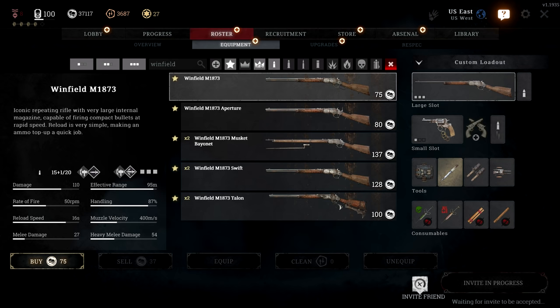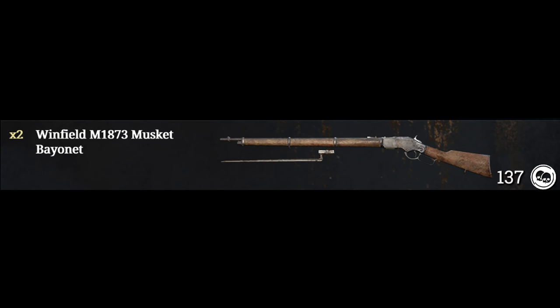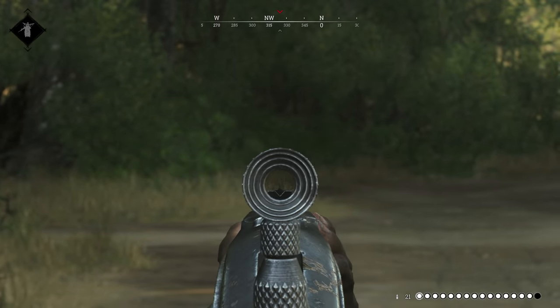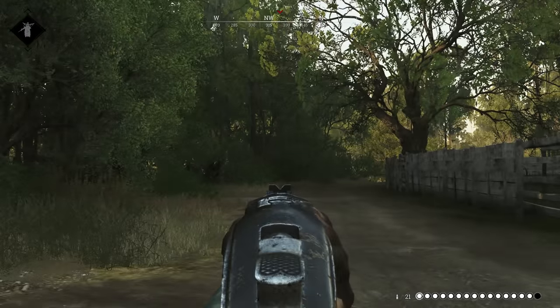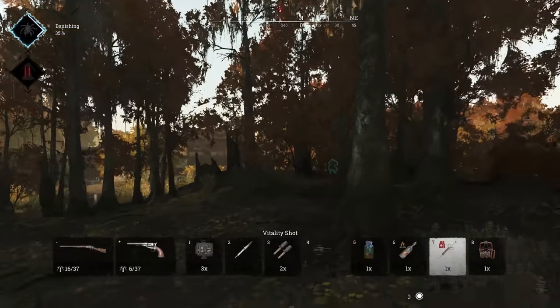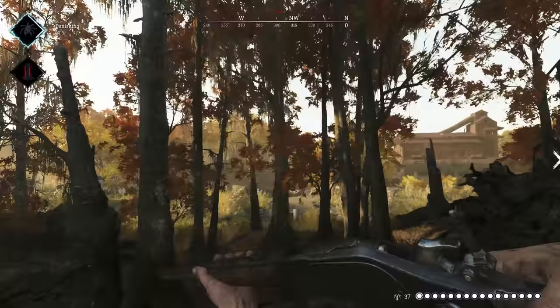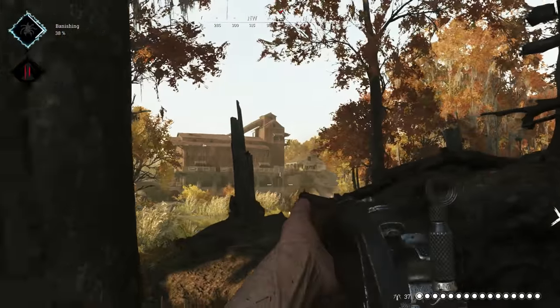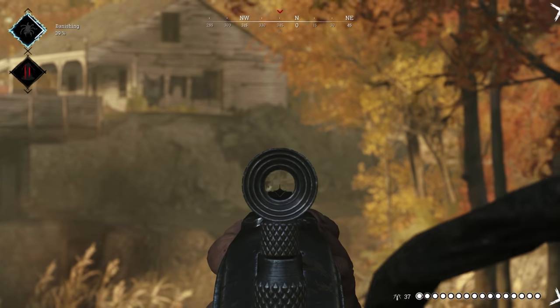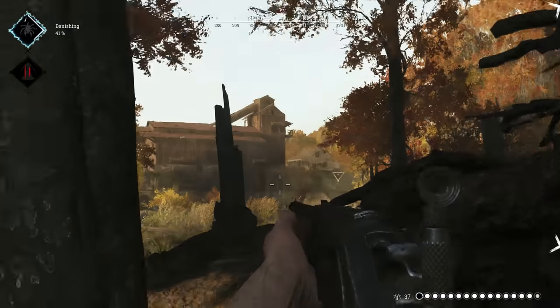The Aperture has an optional aperture sight that can be flipped down using the alternate fire button. The aperture gives the Winnie a little more accuracy at range and having the option to choose your sight gives this variant a bit more versatility. As an added bonus, it only costs an extra $5. Even Jared Fogel can see the value in that — although maybe we should keep him away from the compact versions.